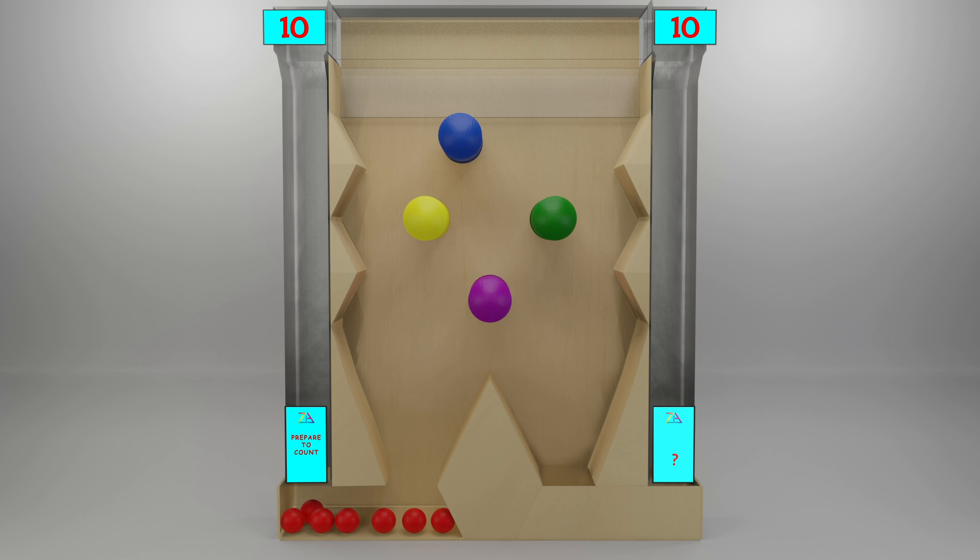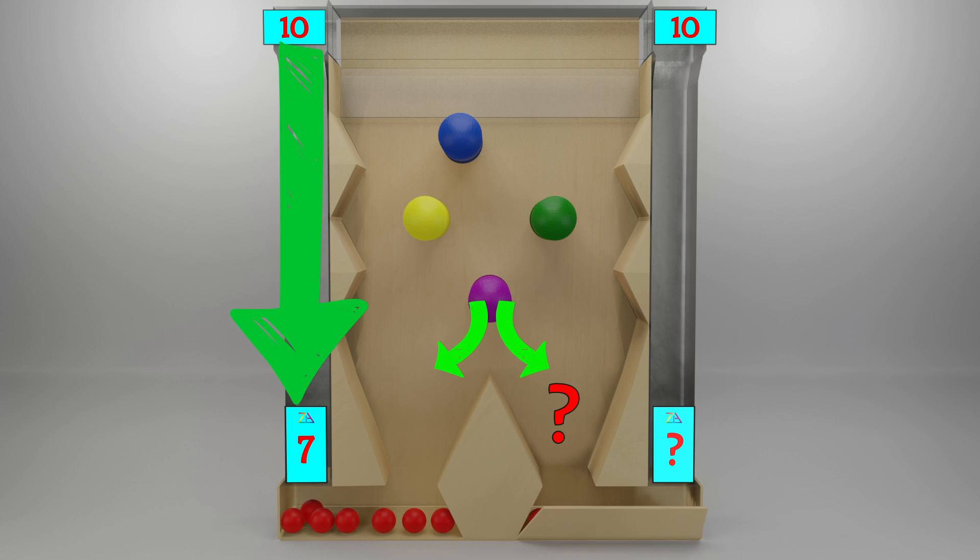Now we count the balls that fall in the left box: 1, 2, 3, 4, 5, 6, 7. So how many balls are in the right box? 10 red balls dropped, minus the 7 that landed in the box on the left. 10 minus 7 equals 3.